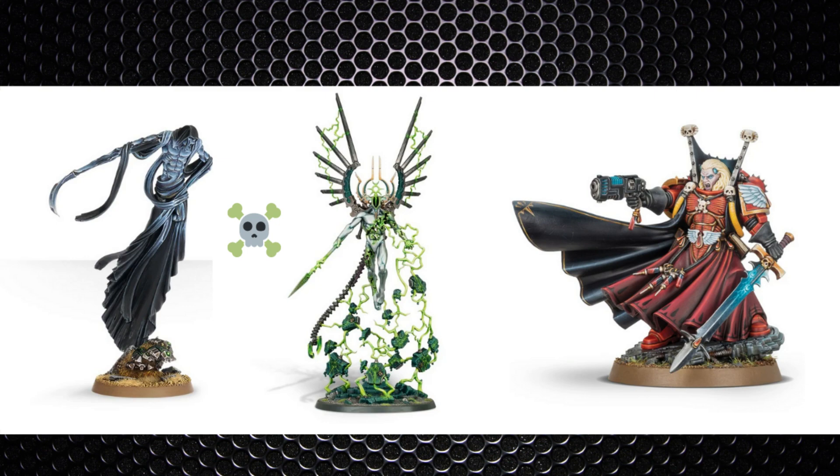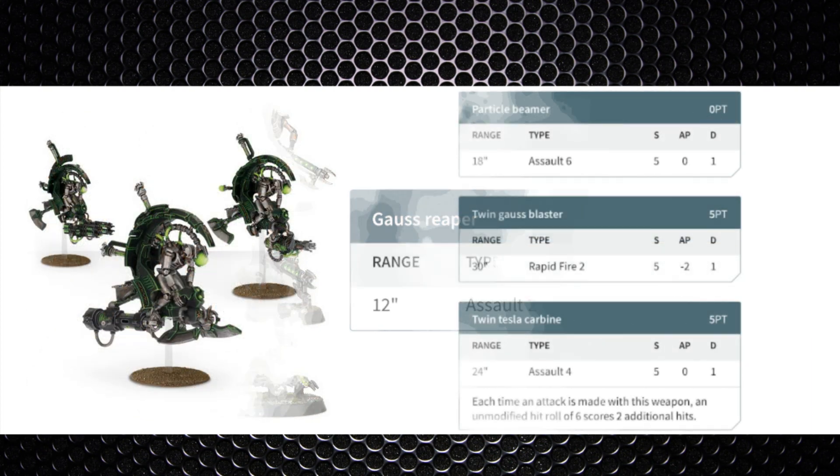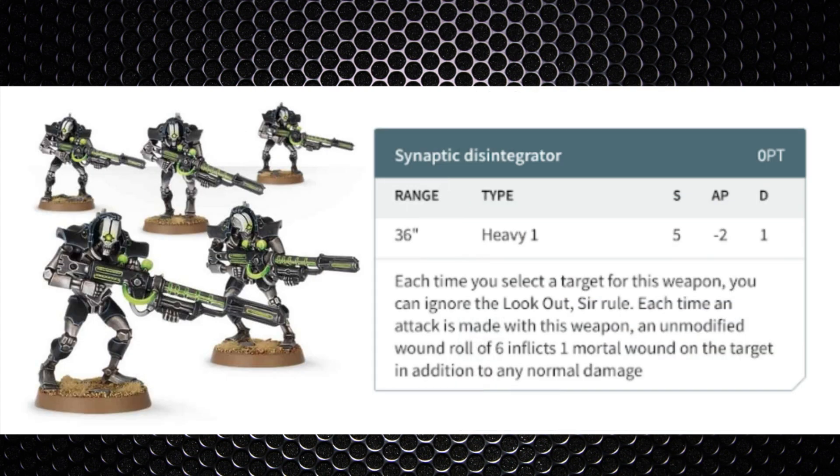We've spoken about some of the melee defense — now we need to talk about our bread and butter when defending against Blood Angels, which is our ranged units. We've already spoken about Warriors. Tomb Blades can play a similar role to Ophidian Destroyers — they're quick and can attack enemy deployment zones to steal and score points while providing additional firepower to aid our own defense. Just don't let them get caught up in melee.